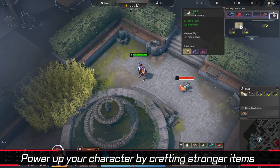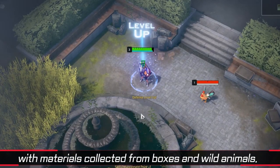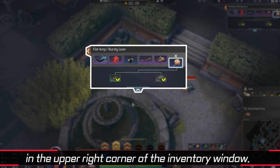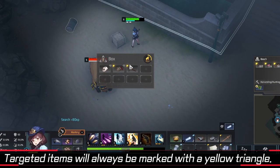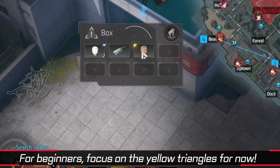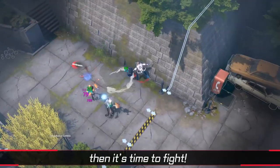Power up your character by crafting stronger items with materials collected from boxes and wild animals. Items that you can currently craft are displayed in the upper right corner of the inventory window. Targeted items will always be marked with a yellow triangle. For beginners, focus on the yellow triangles for now. After you've finished crafting all your items and armor, then it's time to fight.